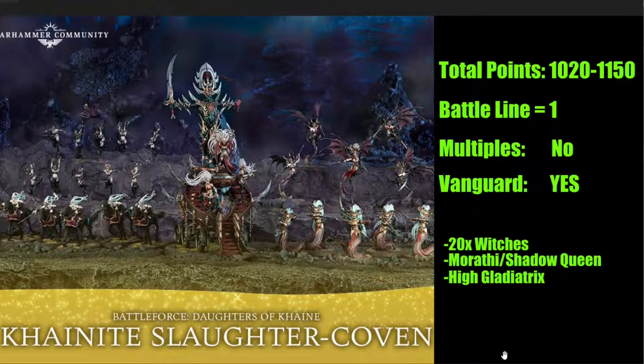If you are a Daughters of Khaine player and know more about the specifics, feel free to leave recommendations or corrections in the comments — that really helps others. Also worth keeping in mind that I'm talking about standard army composition rules. There are specific cult rules that can alter what counts as battleline or how you compose your army, which may open up different build styles — for instance, you could build an army where Blood Sisters and Blood Stalkers are your primary forces.